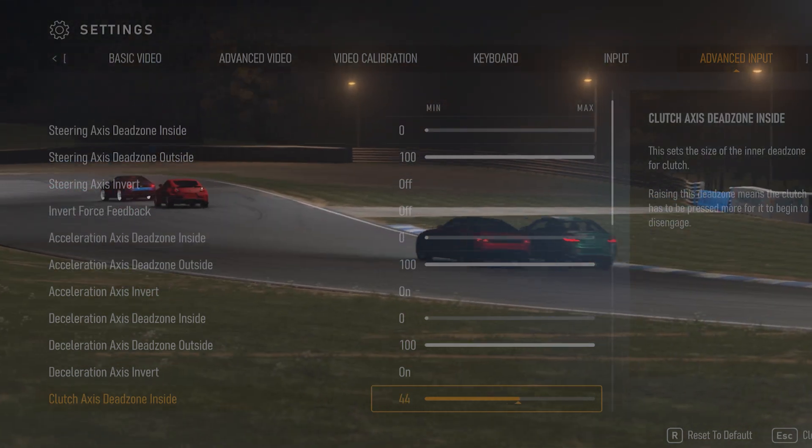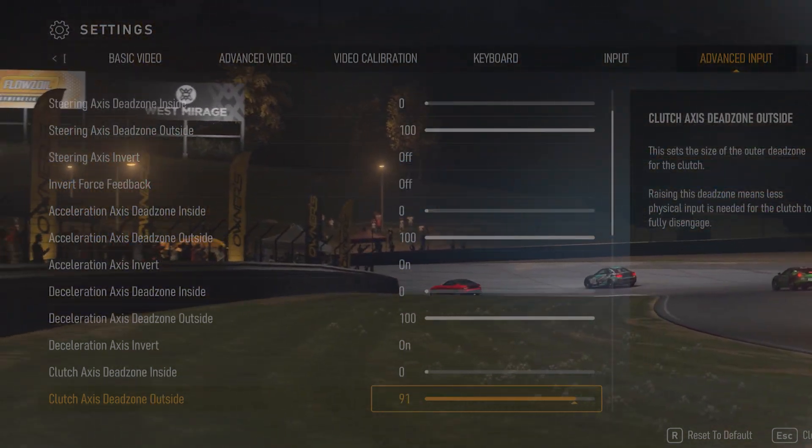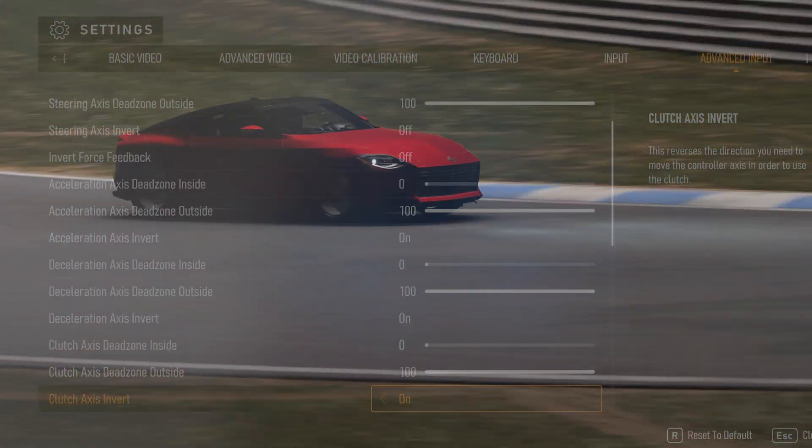Acceleration, deceleration, clutch and handbrake axis invert: this essentially reverses the direction of the accelerator, so with this on, not pressing the pedal is like going full send.